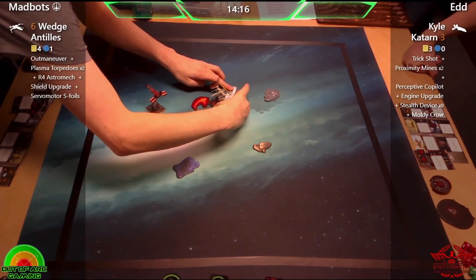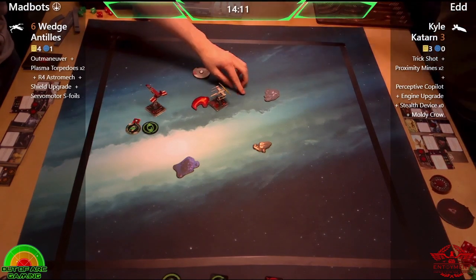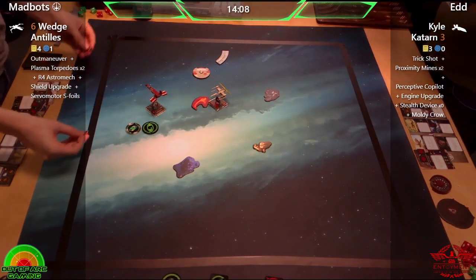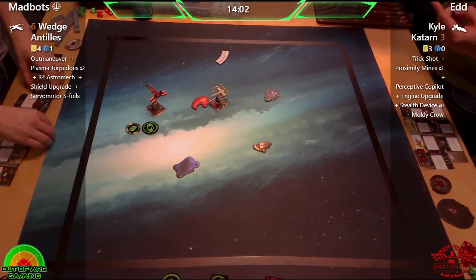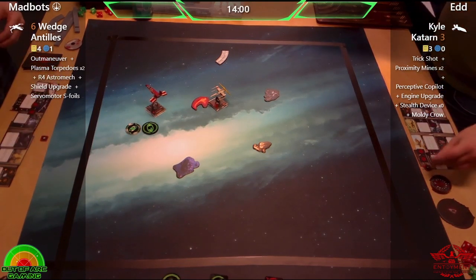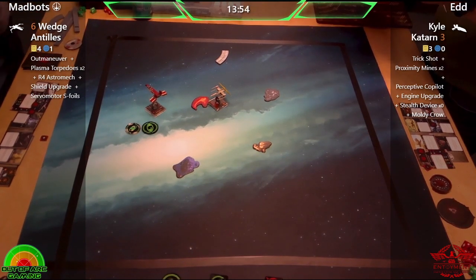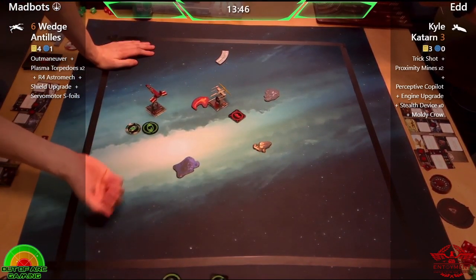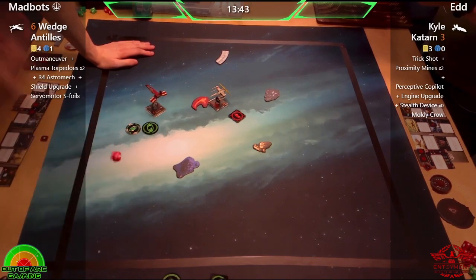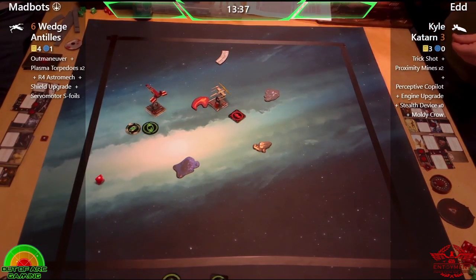Oh, that's close — I think Wedge might have clipped that. Yes, you can see the shake — Wedge has just landed on there, so all locks are broken. Unfortunately that's about where the positives end for Wedge. The only thing now is you've got to hope he doesn't get ionized, because he could just walk straight onto some proximity mines — and we know that Wedge loves the ions. Let's see what he rolls.